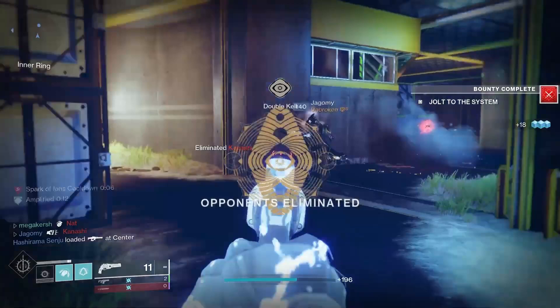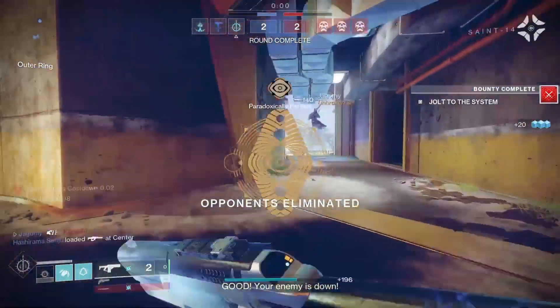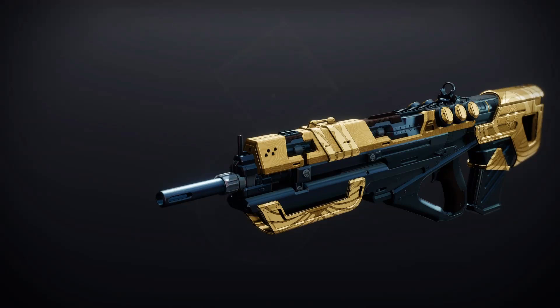Let's have a look at the Trials of Osiris God Roll guides for Season of the Wish. First up we've got the Messenger, a legendary kinetic Pulse Rifle. For PvP, the god roll is Rapid Hit and Desperado, and for PvE, Outlaw and Kill Clip.